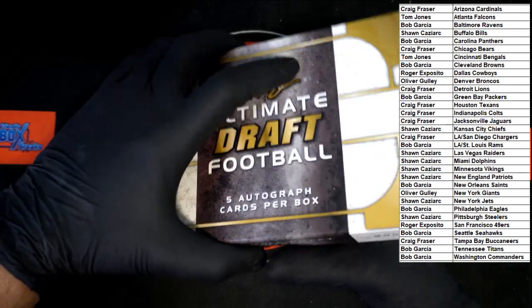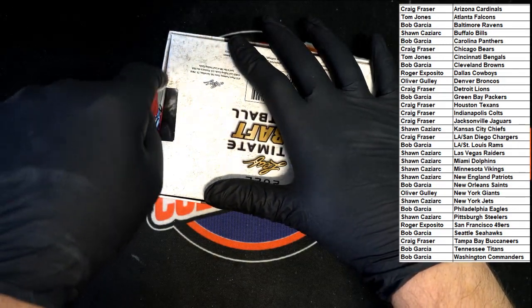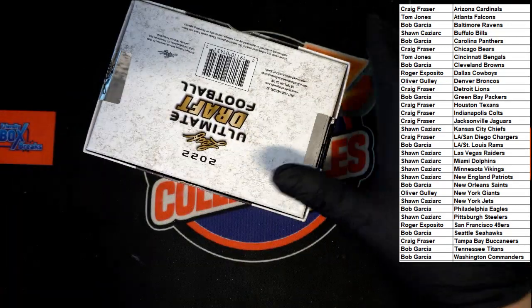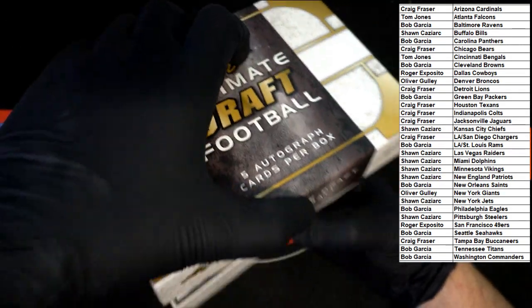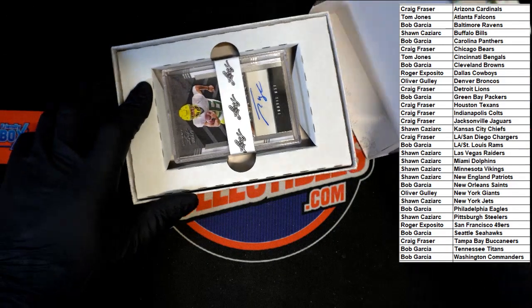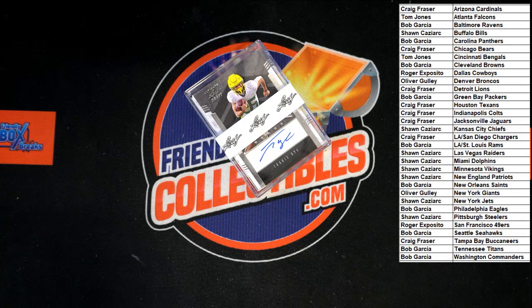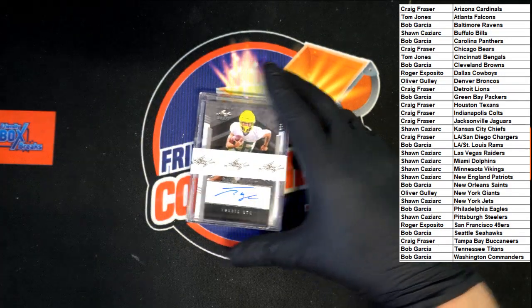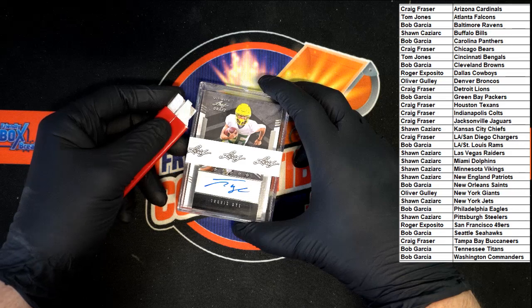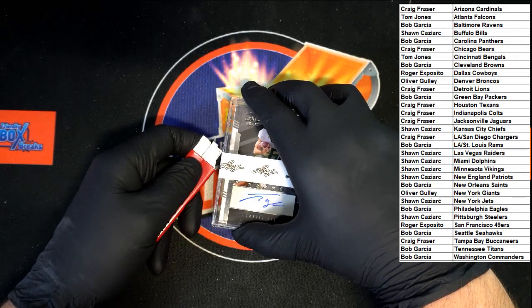Five autographed cards per box. There's a seal — two of them. Let's get the cover off the box. It's still sticking on the bottom — let's get that out of there. We'll cut the seal on that as well. As you can see, the box is empty. Let's see where the seal is — looks like it's on the side. I don't want to go cutting into things.